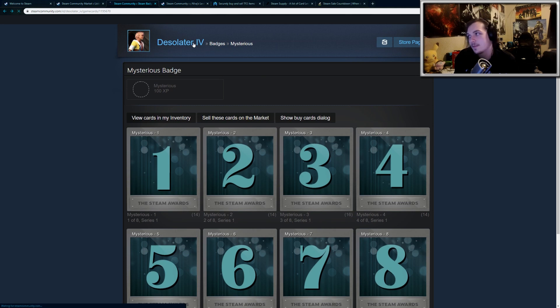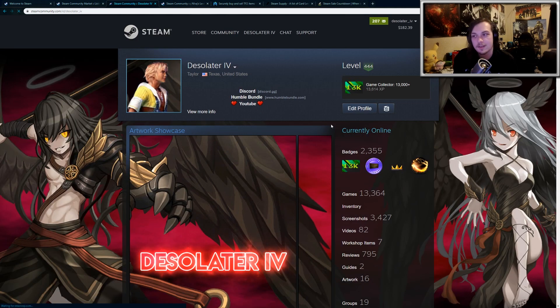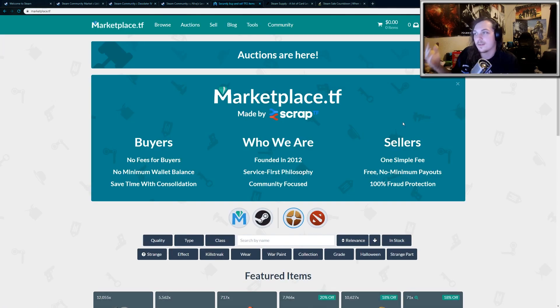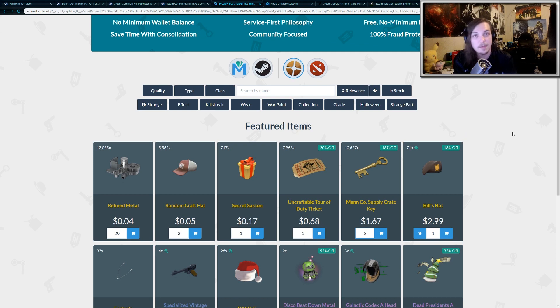Normally when you level up, you have to buy the trading cards off the marketplace. You collect some of them by idling your games, and then you buy the rest off the marketplace, and it's kind of expensive, especially when you get to a high level. But there are additional ways of doing this. The best way I like is to go to a website called marketplace.tf. This website allows you to purchase Team Fortress keys using PayPal or a credit card, and they're extremely cheap.